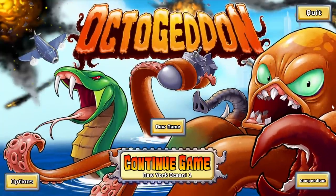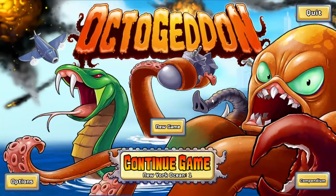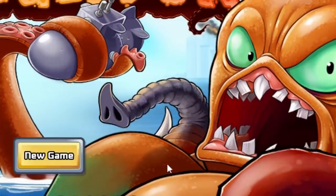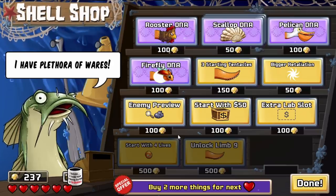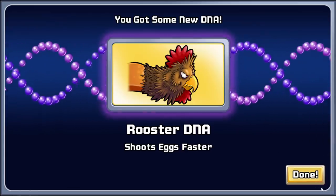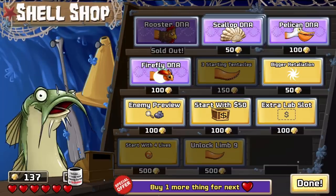Hey everybody, I'm Blitz. Welcome to a very strange evolution game called Octageddon. It's a game where we get to replace the tentacles of an octopus with all sorts of crazy things like elephant trunks and cobra faces. We're going to buy rooster DNA so we can shoot eggs or something. I didn't know roosters shot eggs, but that's fine — it's a video game.